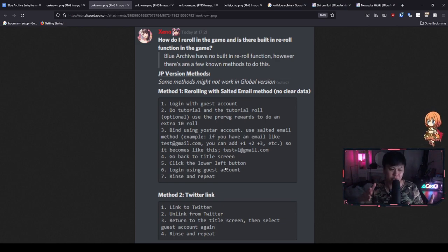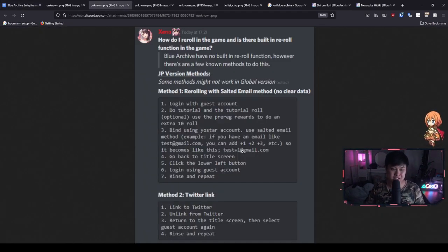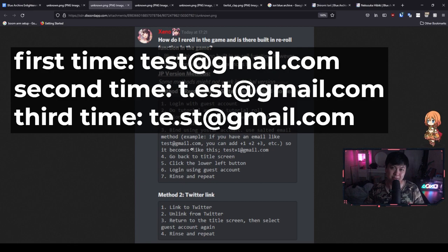The salting method itself comes when we do the second reroll. The first time through we're going to use test@gmail.com. If we've rolled a second time and it's trash again, go back to that same button and when prompted for an email, put your original email plus one — so test+1@gmail.com. Now, a lot of games have blocked the salting method, so here's the workaround: if test+1@gmail.com doesn't work, you can put full stops between the letters — so t.est@gmail.com. Most games don't block that dot method, but many do block the plus-one, plus-two, plus-three method. That is the backup to this backup method.